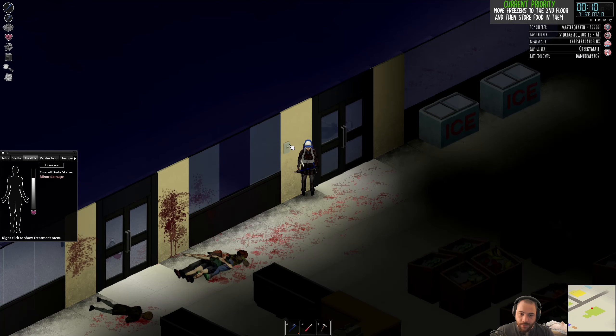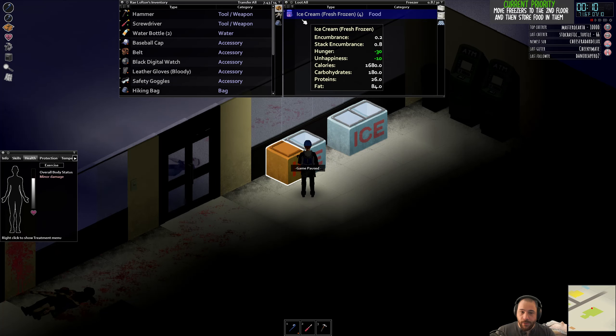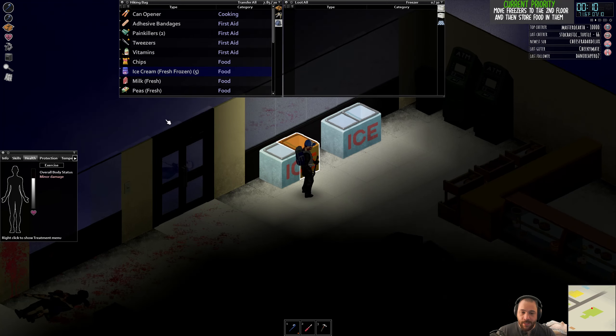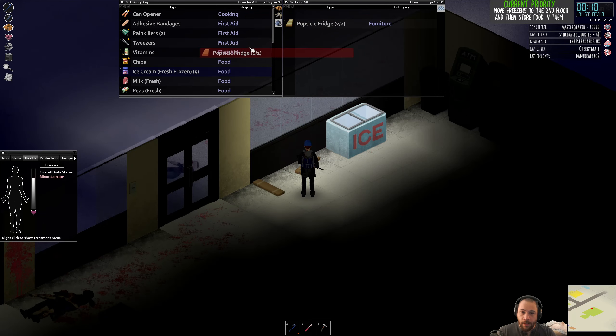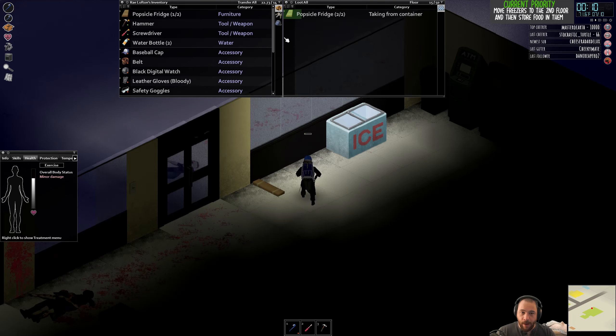I should've closed those doors. I'm also going to turn off the lights here so it's harder for zombies to see me. At this point I'm going to move all of this ice cream from these icy containers and then move these icies up.